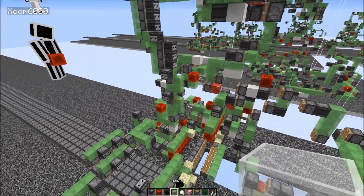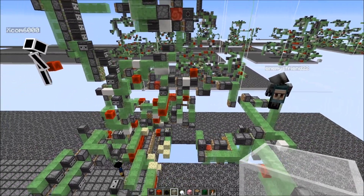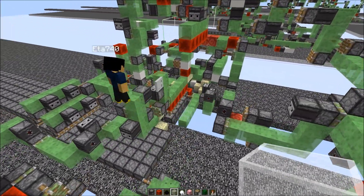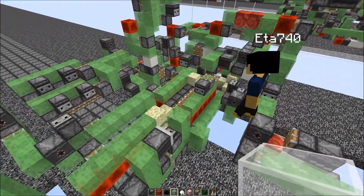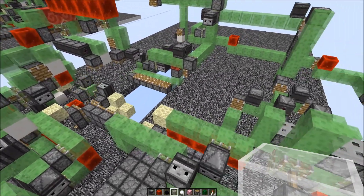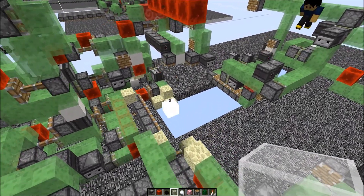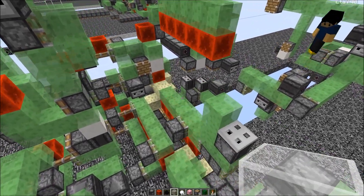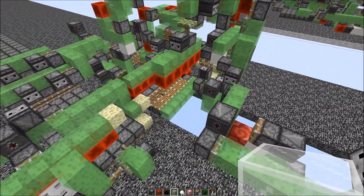Did I forget anybody? Enemy and Rego also contributed — basically the whole server worked on this, a server-wide cooperation. I think Aurea was there at the beginning too, trying to figure out a layout. As for speed, it's about 20 and a half seconds for each layer — that's quite fast. This is already faster than the previous machine.